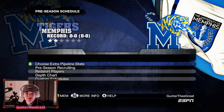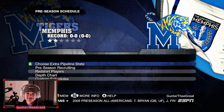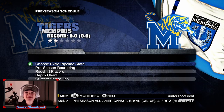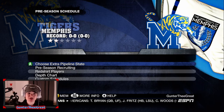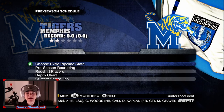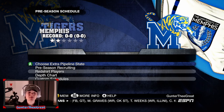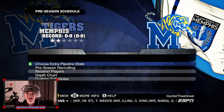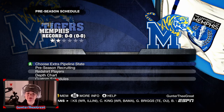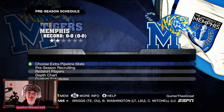We're gonna go ahead and jump into our dynasty. As you can see, we will be coaching the Memphis Tigers. I wanted to start out with a small school and make this realistic — being a head coach at a small school and trying to move up to a bigger school. This isn't a complete rebuild series; it's more like what a real coach would do.